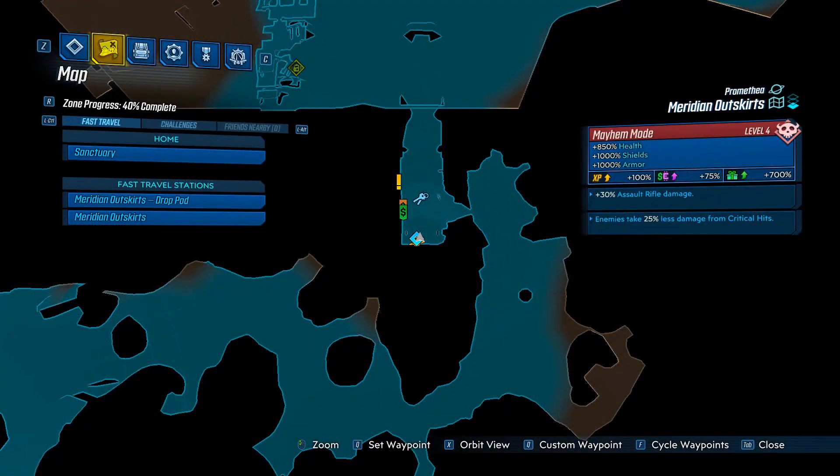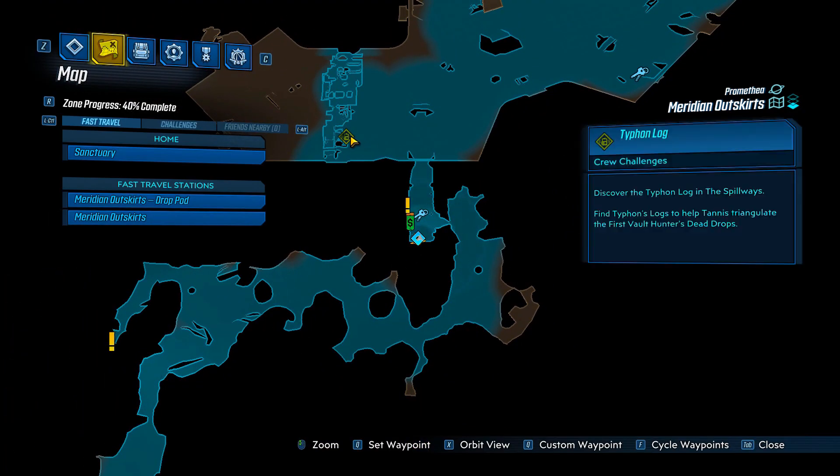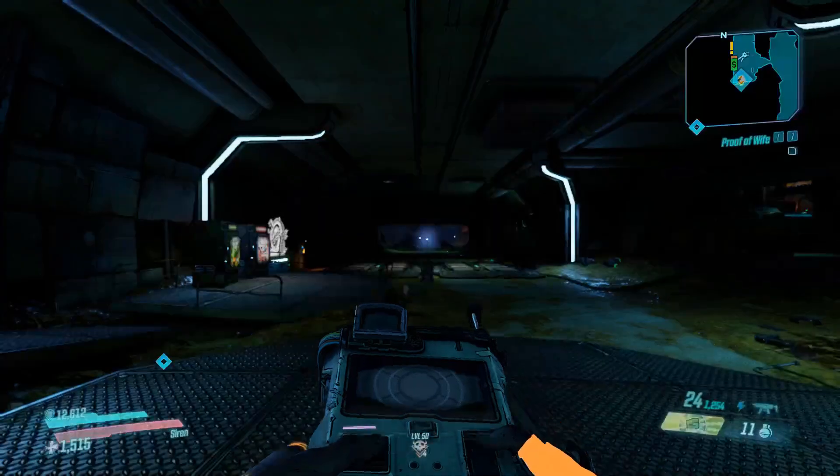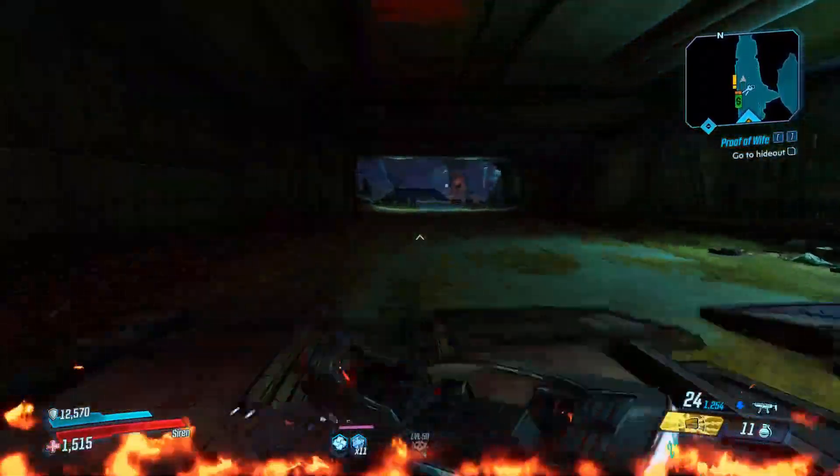To farm this, you're going to want to kill Bormen Nates in the Meridian Outskirts on Promethea. He spawns just to the left of the garage that the character ride is in. He is a rare spawn enemy, which means he won't spawn every single time, so good luck getting this powerhouse of an SMG.